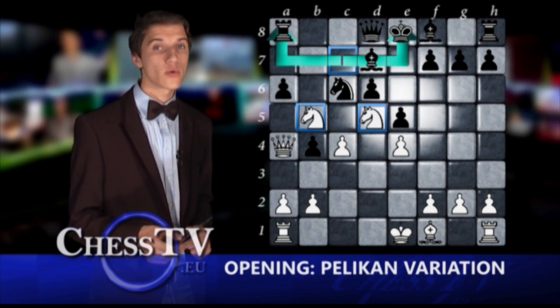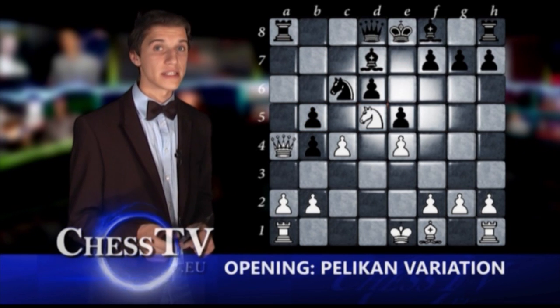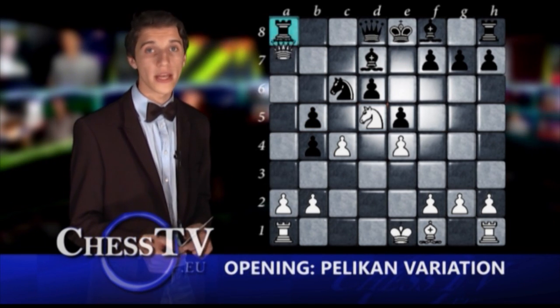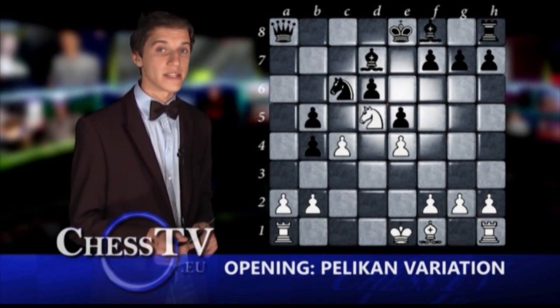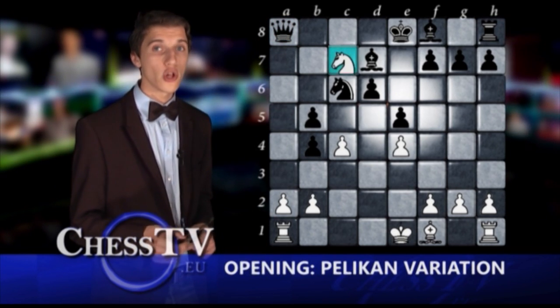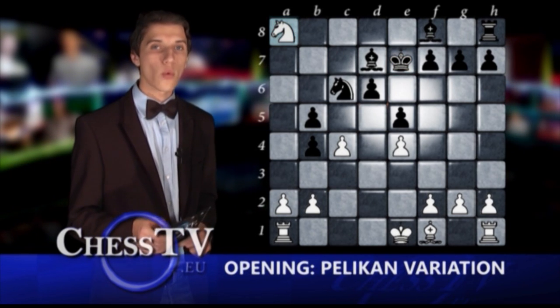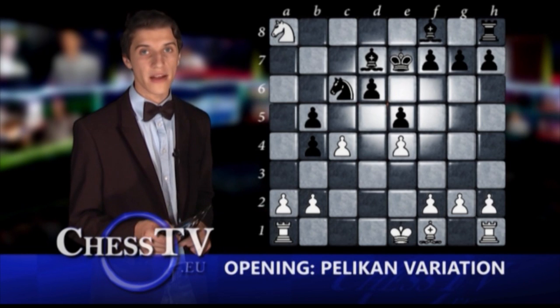If black now takes the knight, black loses, since white will be able to take the rook on a8 with the queen, and after black's recapture, white plays knight to c7 check, followed by king to e7 and knight takes on a8, leaving white with a strong material advantage.